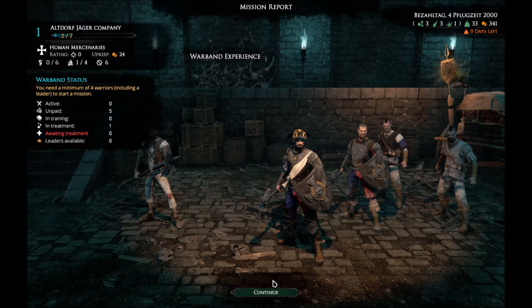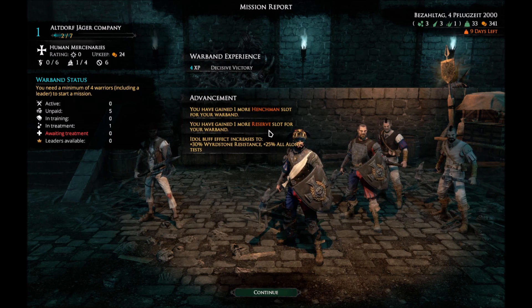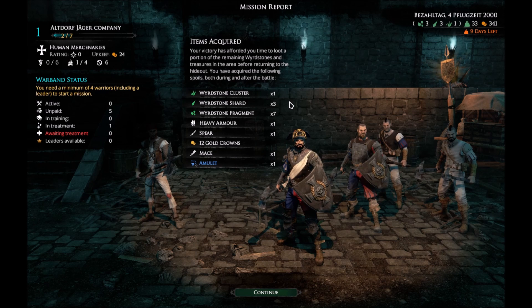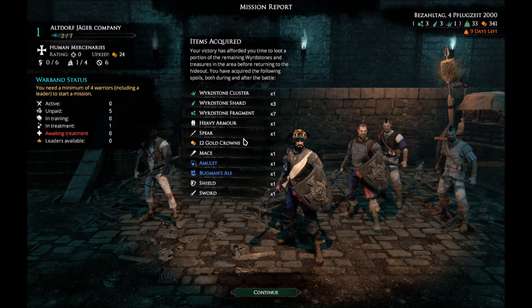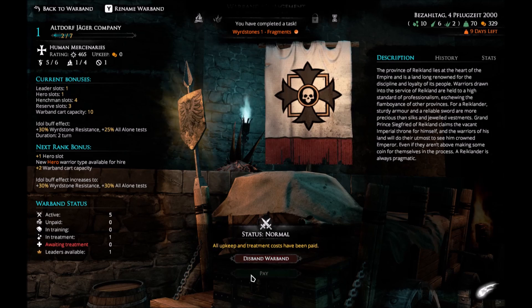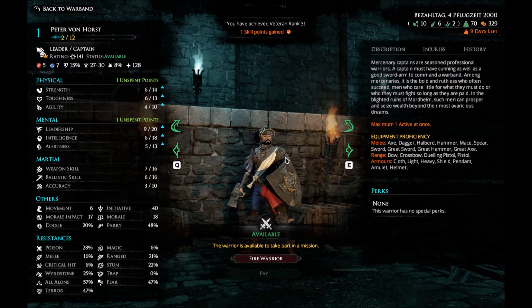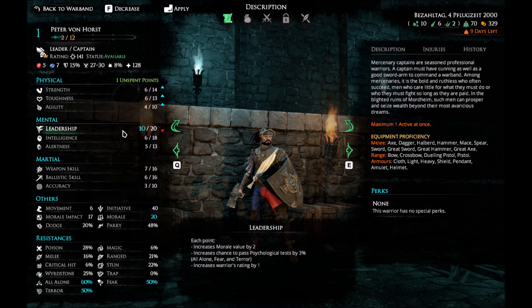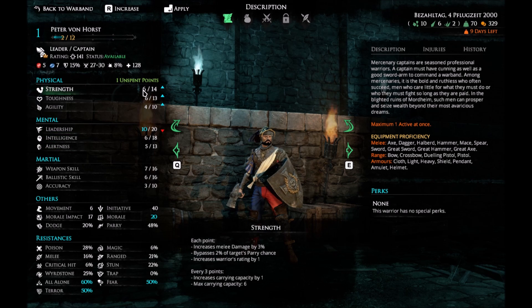Alright, yes it is. We got ourselves our first henchman slot. We got 1 cluster, 3 shards, 7 fights. We got ourselves some good loot. So we paid everyone their wage. Let's level up. I want at least leadership 10 to begin with. So, you get 60% to resist all-alone, 50% terror and 50% fear — that's nice. I think the leader of your group also determines for everyone else if you pass your rout check, so it's beneficial to have.